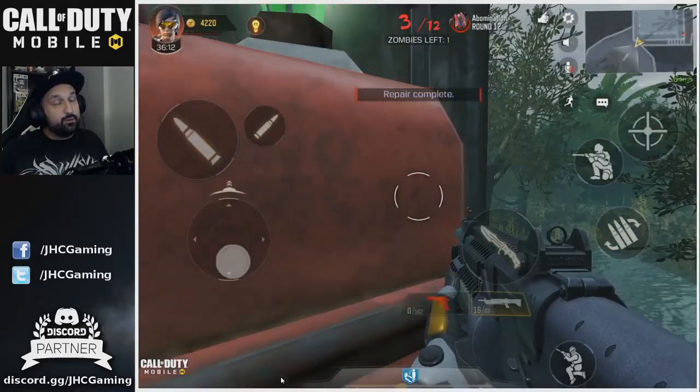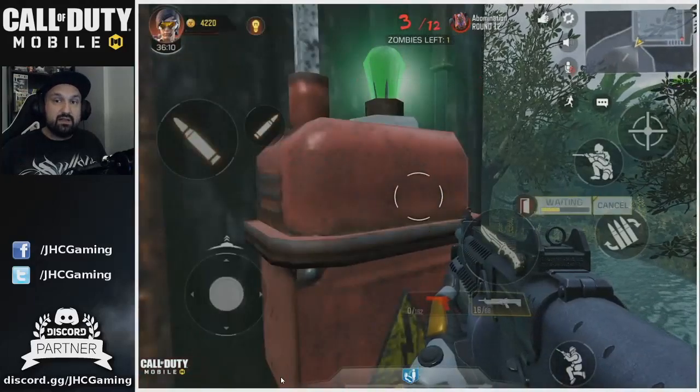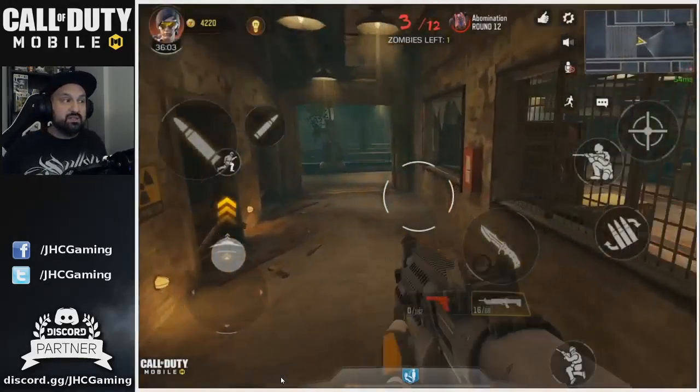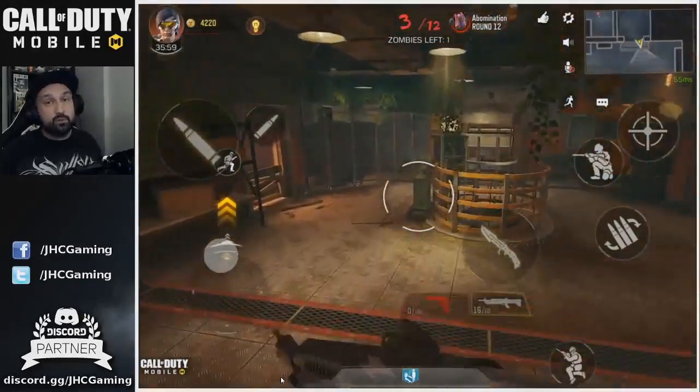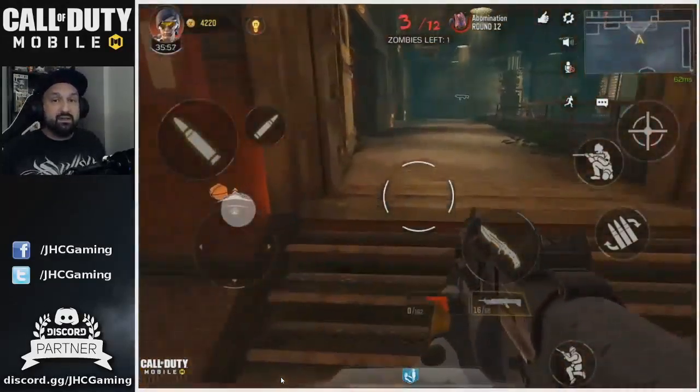At the end of round three I think it's the time to leave a zombie alive and go do the Easter egg. That raises another question — which boss is easiest, Abomination or Juboco? Leave a comment below, but you should go for the easier boss.